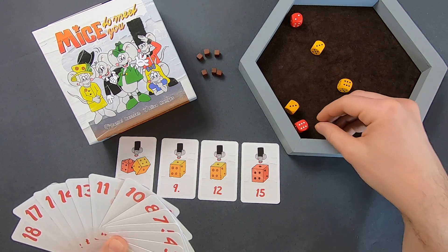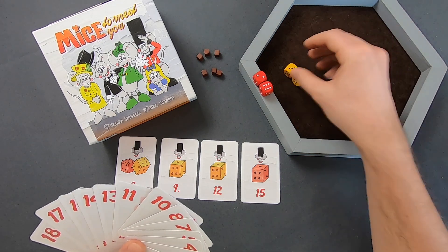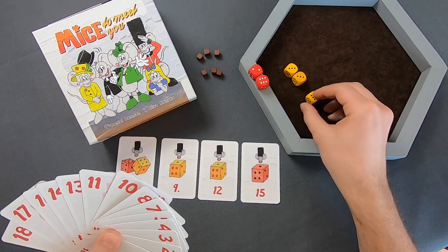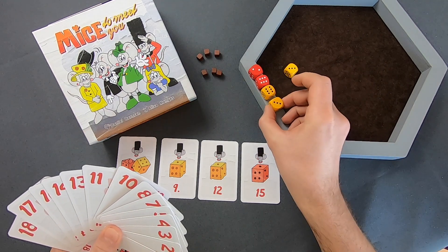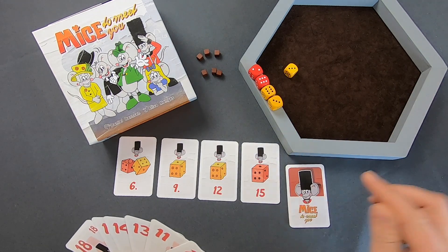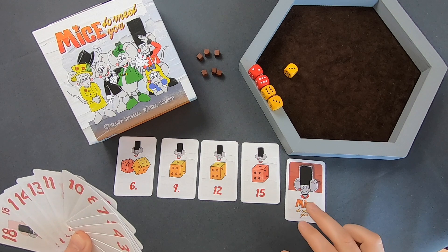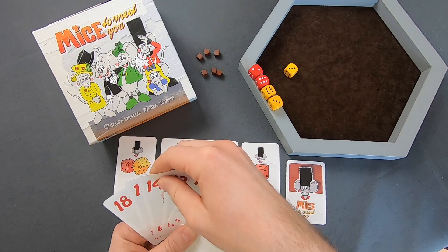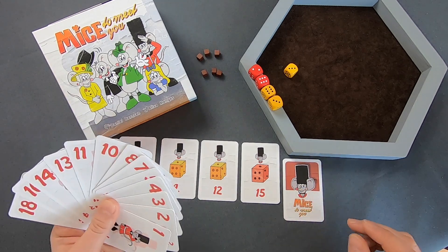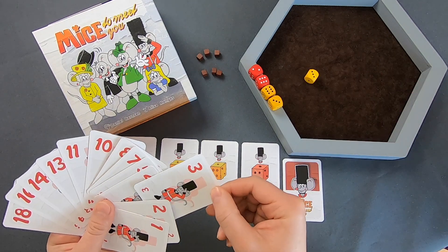Der aktive Spieler wirft alle Würfel, addiert dann die 2 Speckwürfel zusammen und darf nun eine beliebige Anzahl an Käsewürfeln zu diesem Speck hinzuaddieren. Das wären zum Beispiel 8, 14, 17. Dann kann der aktive Spieler diese Karte verdeckt auf einen Käfigstab legen – das sind die Mäuse, die wir gefangen haben, nämlich ein Rudel aus 17 Mäusen. Alle anderen Spieler haben nun die Chance, diesen Würfel zu verwenden und ihrerseits eine Karte abzulegen.